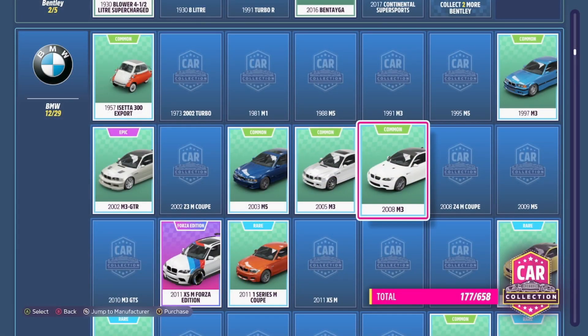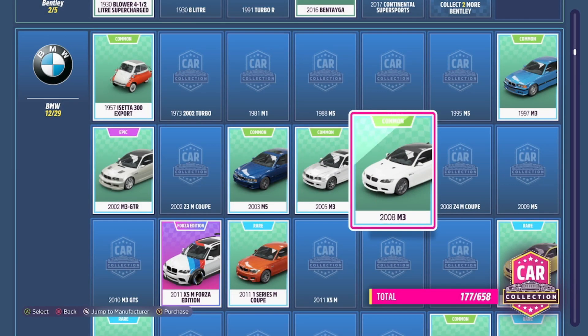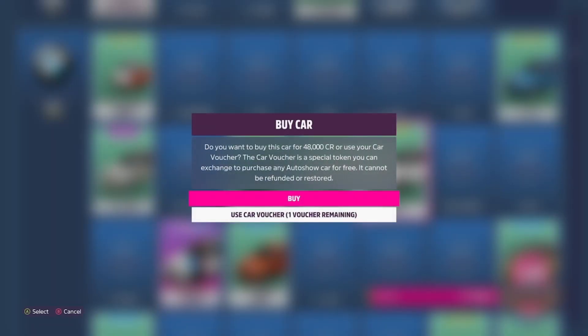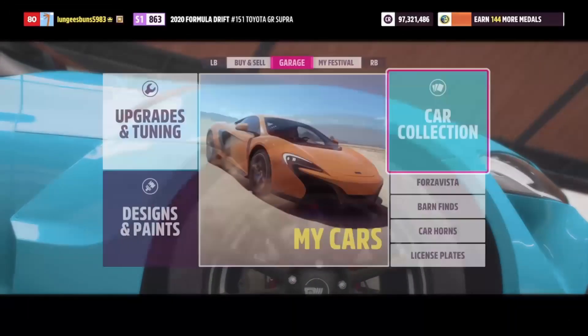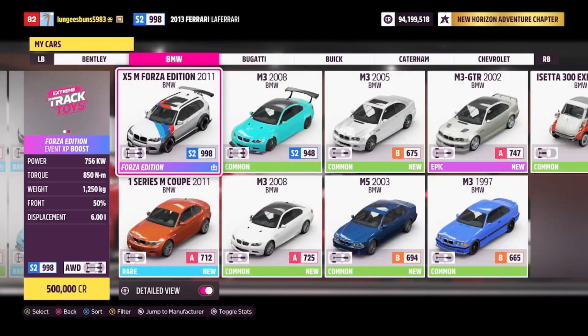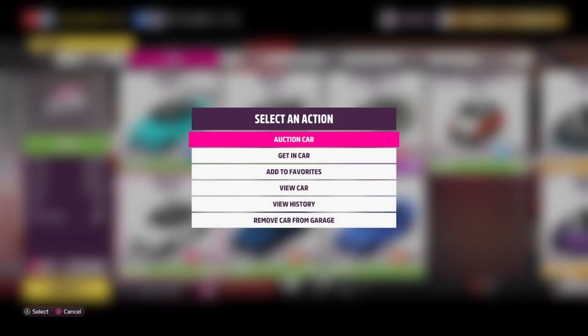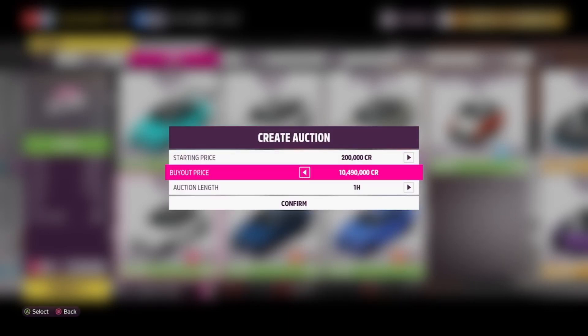The first thing you need to do is go into the car collection and purchase the 2008 BMW M3. This can be acquired for 48,000 credits, and once you've got one — or two, or however many you want — you can head over to the auction house and put them up for sale. As you can see, these cars can actually be sold for a max buyout of 10 million credits per car. This is an absolutely insane profit margin and is easily one of the best methods to use in Forza Horizon 5 to make credits quickly.